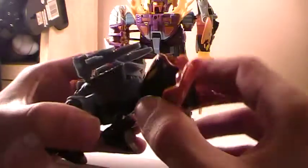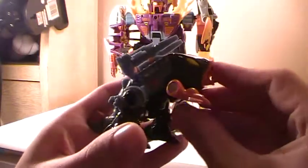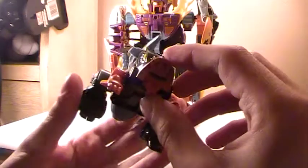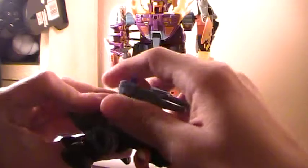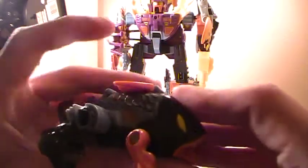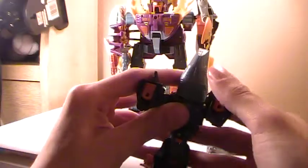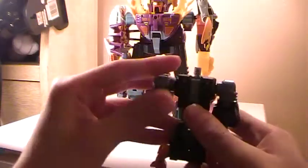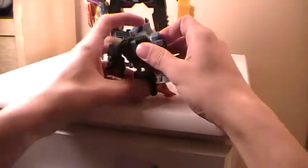We'll start off with Scaler. You're probably futzing with them already — they're easy to transform. Deep sea fish with legs, some cannons on his back that pop off. Flip the tail fin, pull out, flip out the hands, flip that down, and there he is in robot mode.